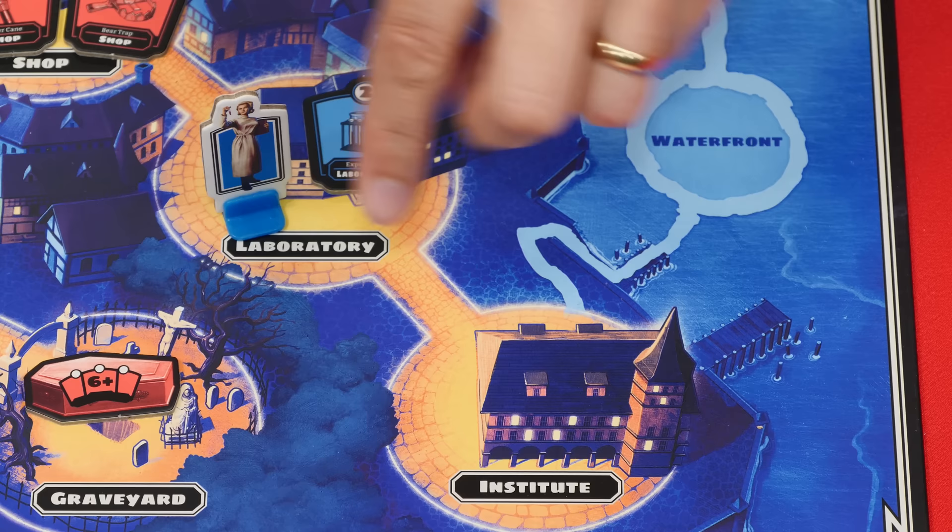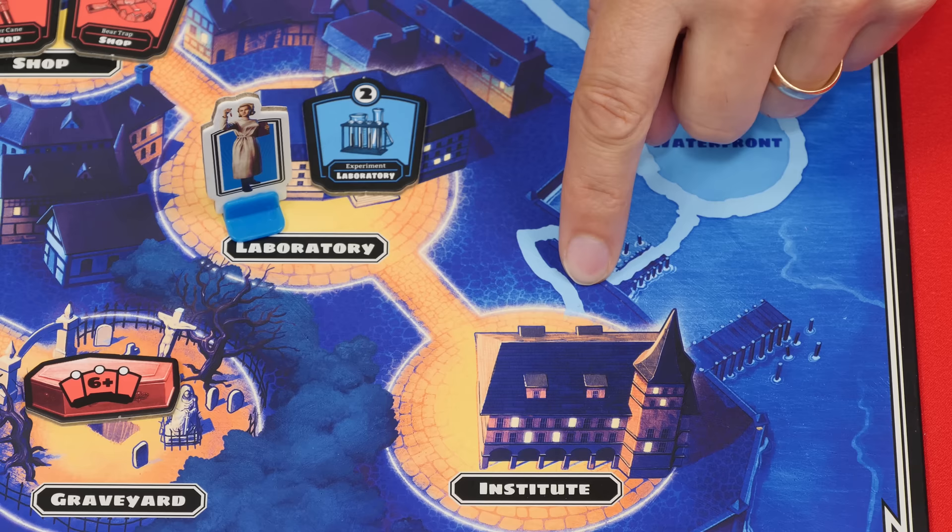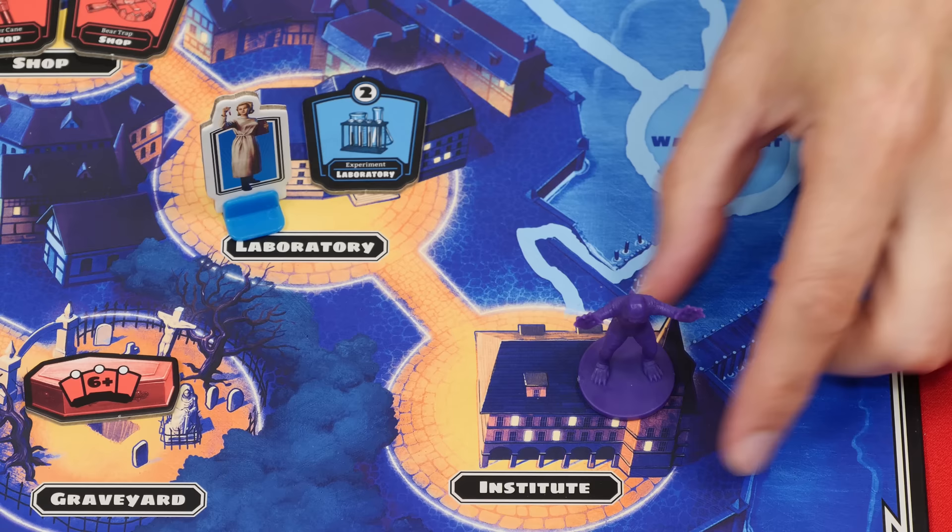Let's go through each action starting with moving. With each move action your hero can go from one space to another that is connected by a lit path. You'll also find water spaces and paths on the board, but no figure can travel those except for the Creature, as we'll see later.